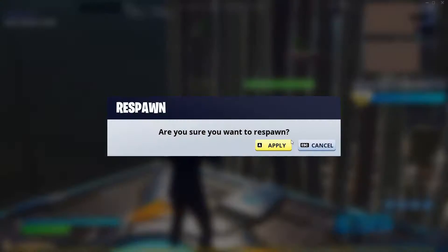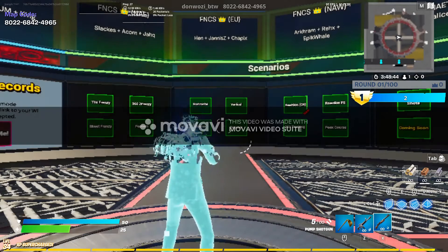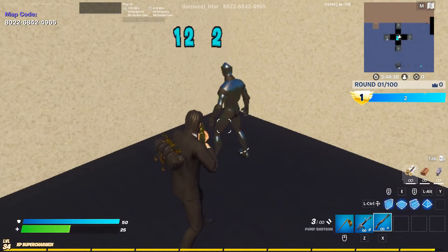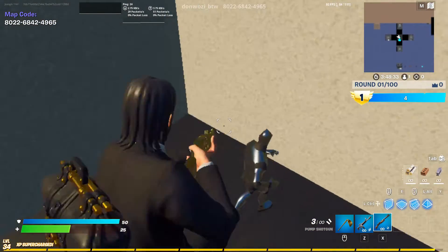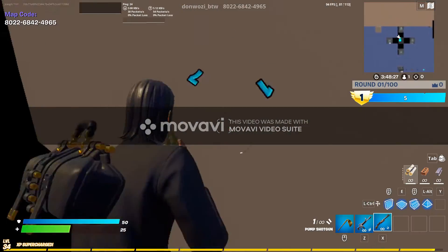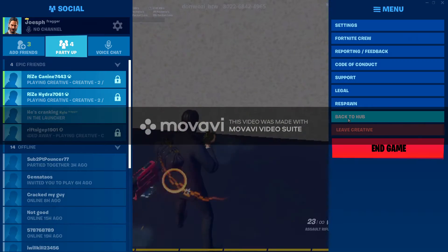I'll show you one more mode — they got rid of a really good one I loved practicing with, but I kind of understand why. Now we're going to try the reaction mode: the targets have 140 health, and you just don't want to get hit.